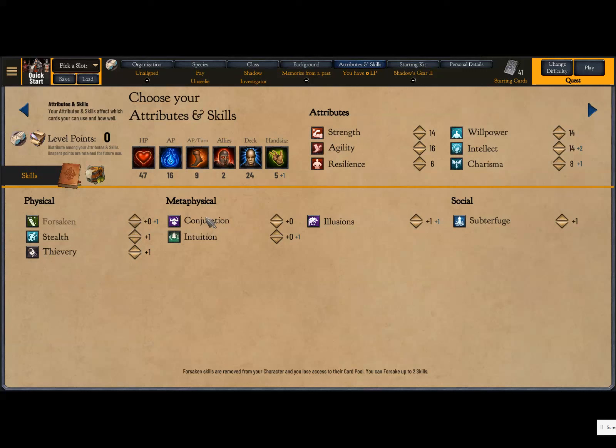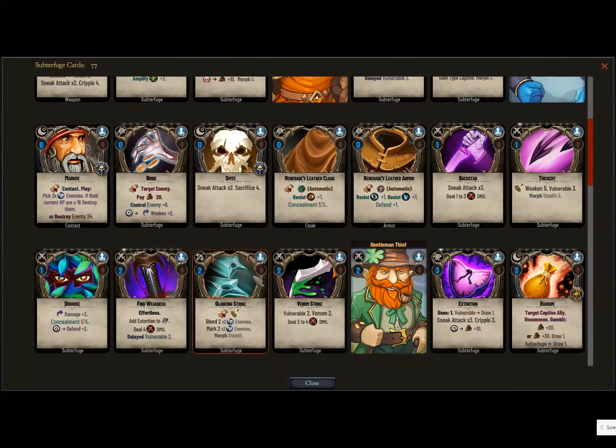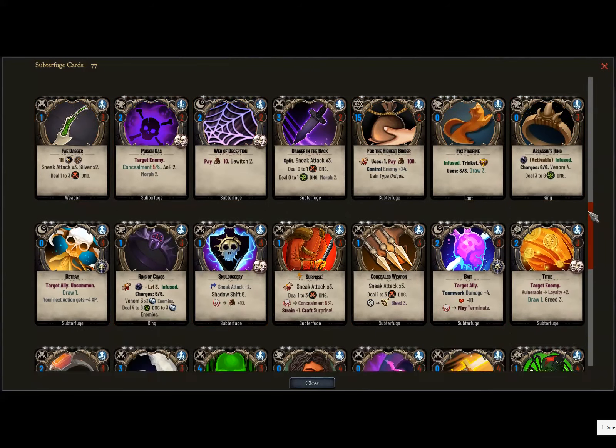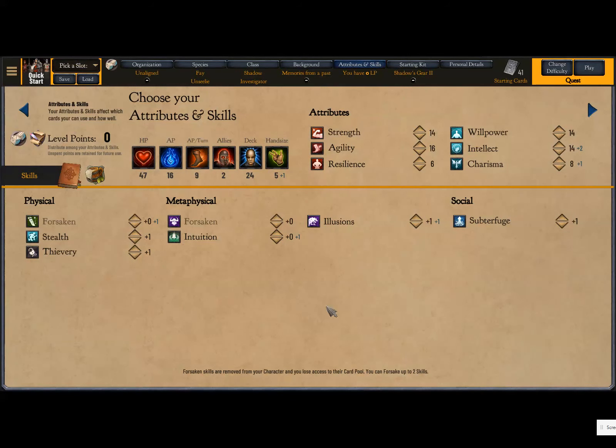Conjuration is a lot of summoning — it can be kind of complicated — and I don't think it's going to quite fit what I want to do. One important thing when picking your skills: you want to make sure you have a skill that gives you access to weapons. Our warrior had Combat. The rogue has Subterfuge, which unlocks more weapons as you level up — like the Fae Dagger, Masterwork Dagger, Katar. You can always do Combat; it works great on a rogue too — it works great on everything — but I want to try something different.